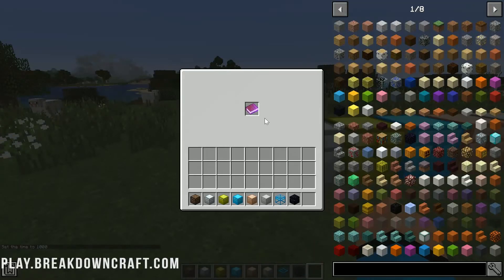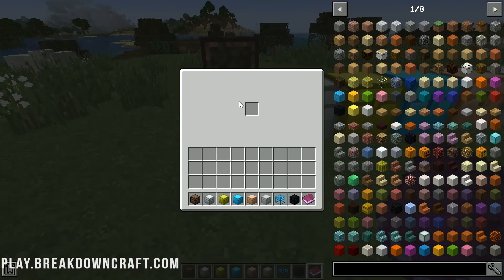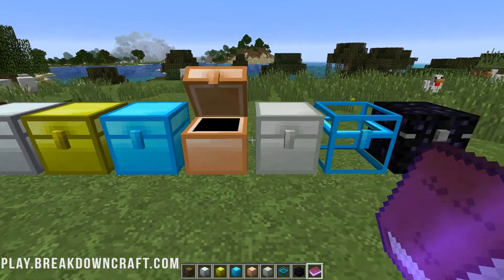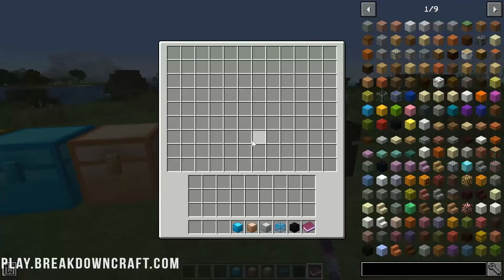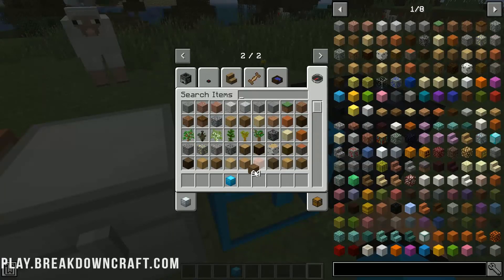From there, we have a simple mod, and that is Iron Chest. This is exactly what it sounds like — it allows you to make Iron Chests, but also Diamond Chests, Obsidian Chests, Gold Chests, all sorts of different chests that are upgrades from the default wooden chest. For example, a full diamond chest is roughly equivalent to two wooden chests. If you have a huge storage area and you're running out of space, instead of making it even bigger, you just install Iron Chest, place some Iron Chests down, and you're doubling your storage very easily. It's a simple but valuable mod for improving Minecraft's storage system.